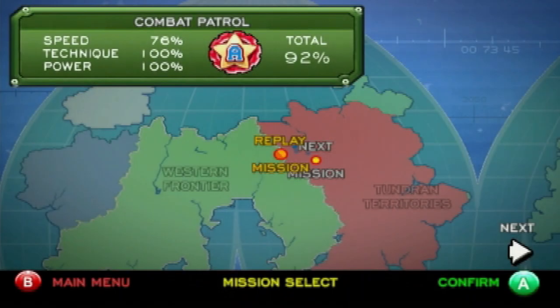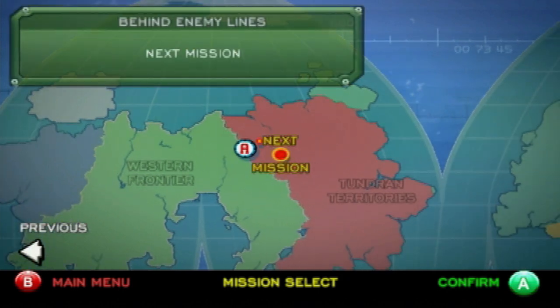Hey everybody, TBGhunter here, and welcome back to more Battalion Wars. Last time we went on patrol for the Western Frontier in Combat Patrol and discovered that the Tundran Territories — more specifically Tsar Gorky's private army — has decided to invade the Frontier Territory. It's time to head behind enemy lines to take the fight to him and hopefully nip this problem in the bud before it spirals out of control.